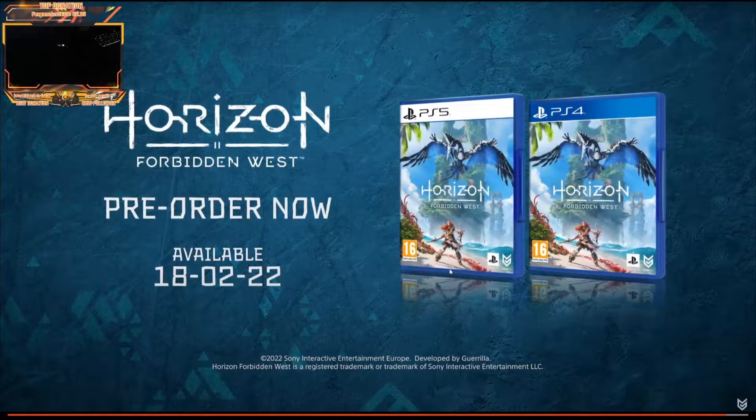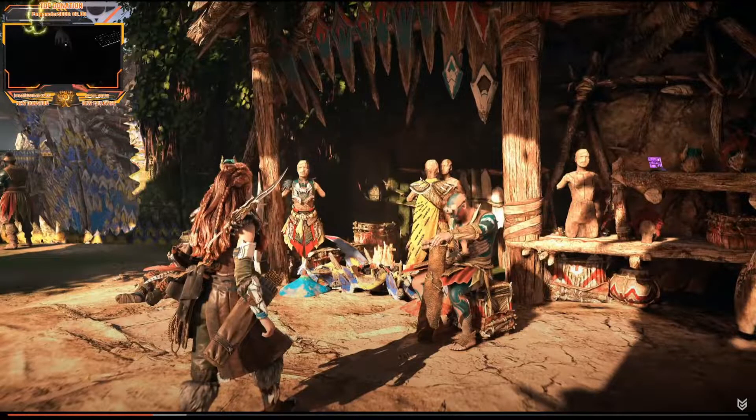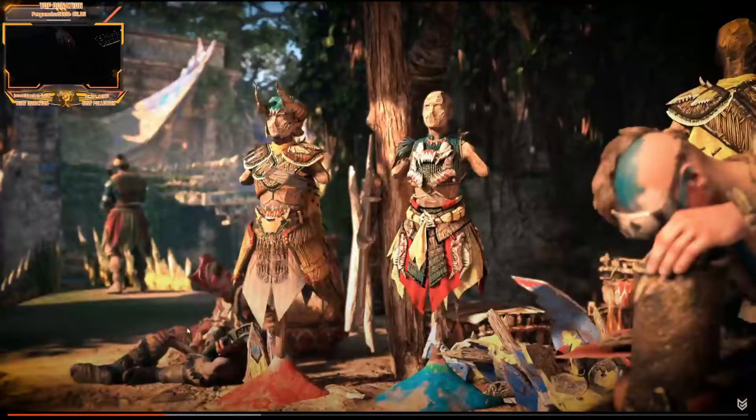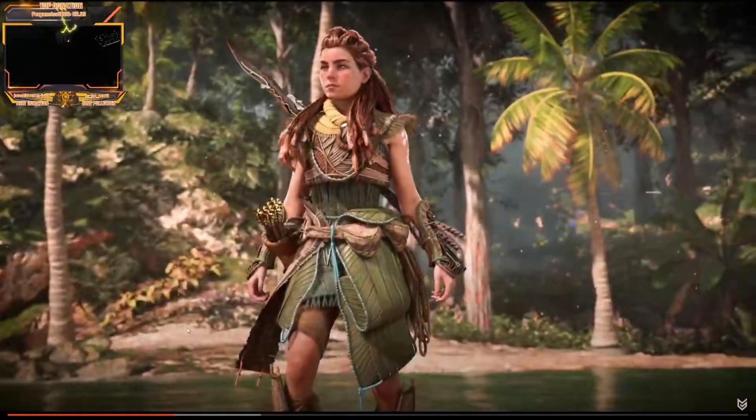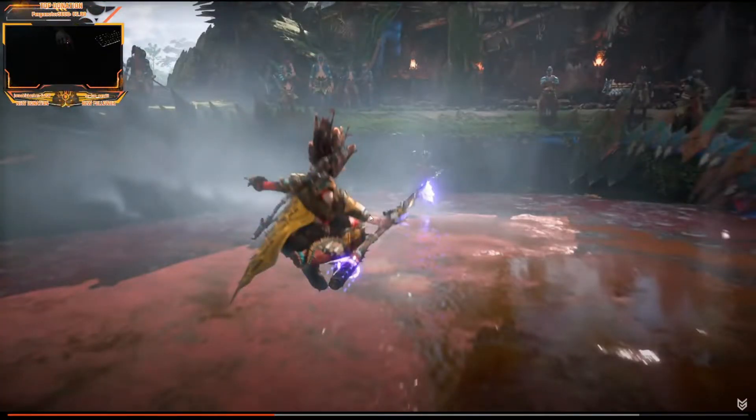Wow, that is awesome. So we're going to get multiple new things — first of all, hunting grounds are back, cauldrons are back. In the settlements you can actually see the armor they're selling now, which is kind of cool. The armors in the game are phenomenal as always. I wonder if you can buy an Oseram hammer — I don't expect to, but maybe. And you can test out your new weapons in the melee arena.